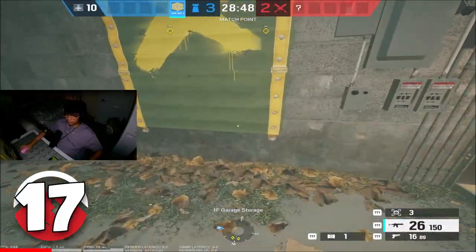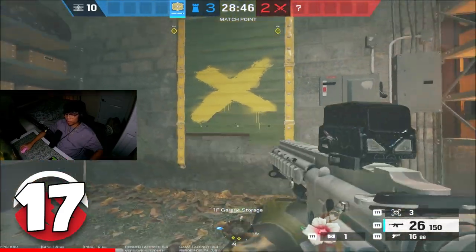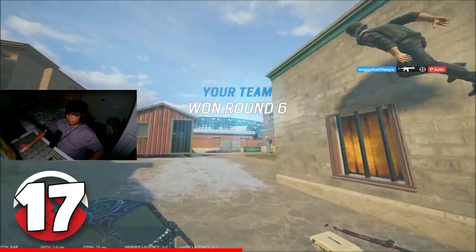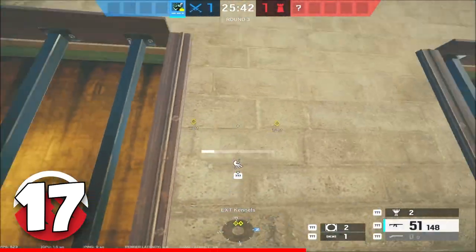This one might be a gamble, but if you two-hit this window and you listen for the rappel, what you can do is kill the breacher early. This is what it looks like from the attacking side.